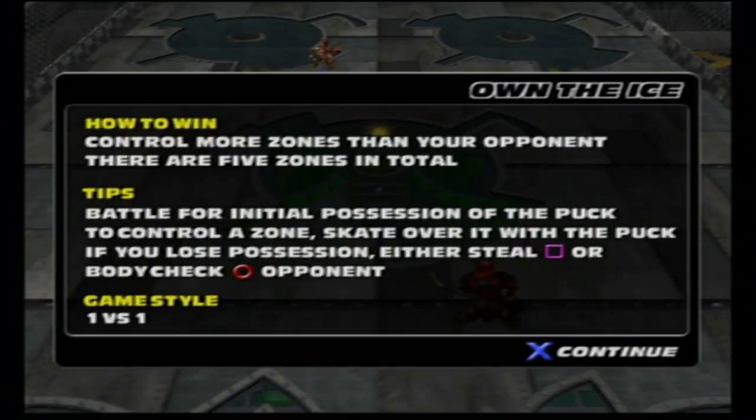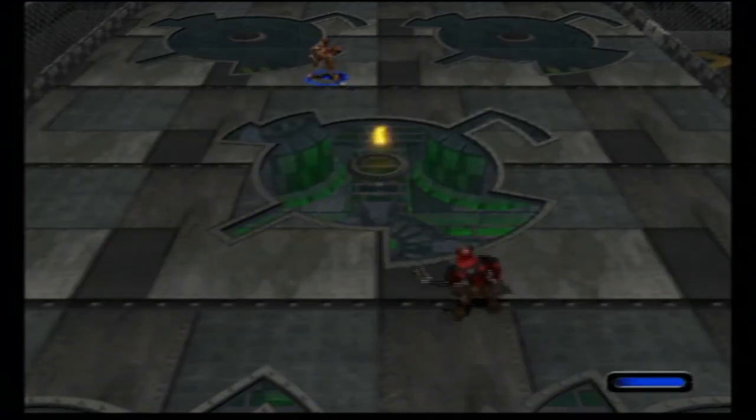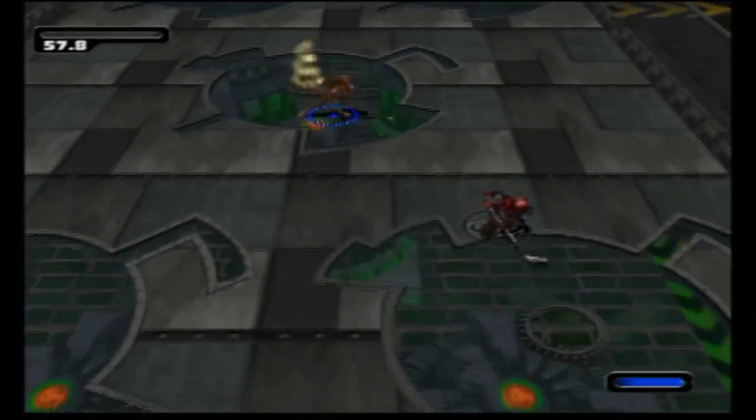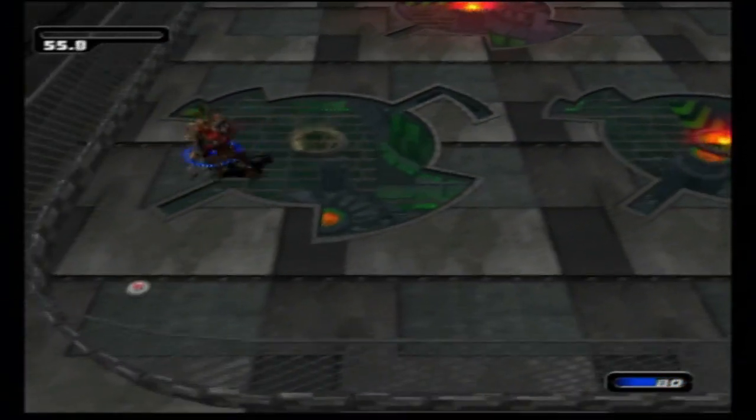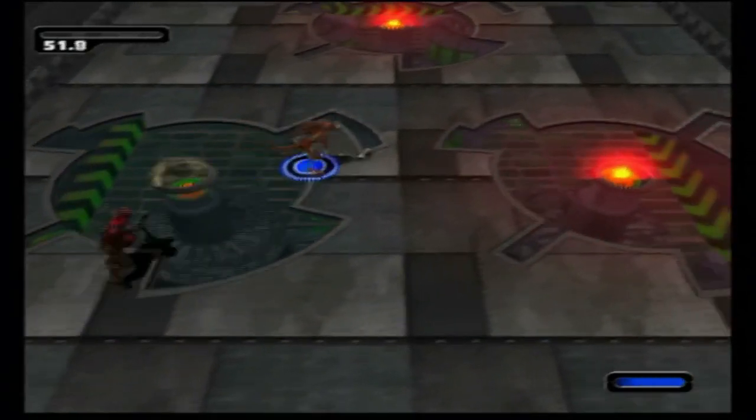This next game is called Own the Ice — control more zones than your opponent. There are five zones in total. Battle for initial possession of the puck; to control a zone, skate over it with the puck. If you lose possession, either steal with square or body check the opponent with circle. It's only one on one. He's already got the puck and claimed one zone — big poke check, big hit in the corner.